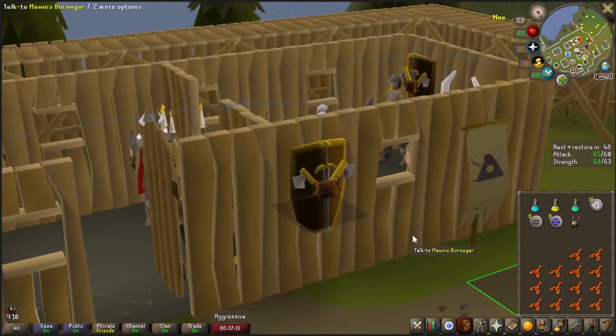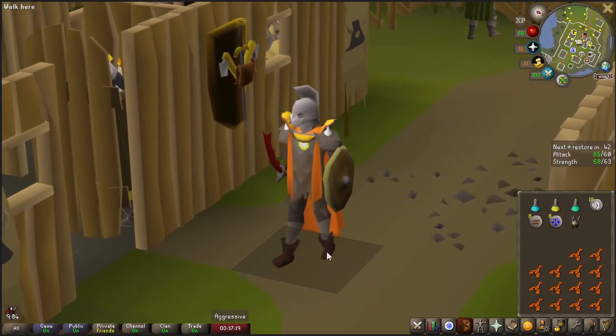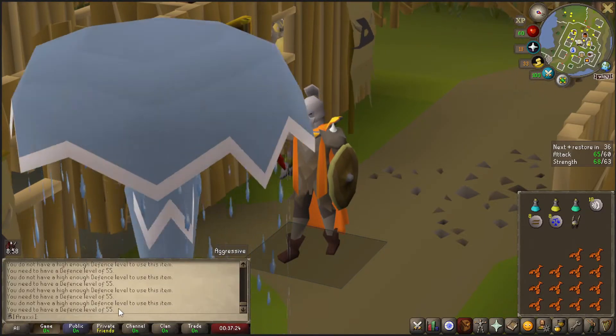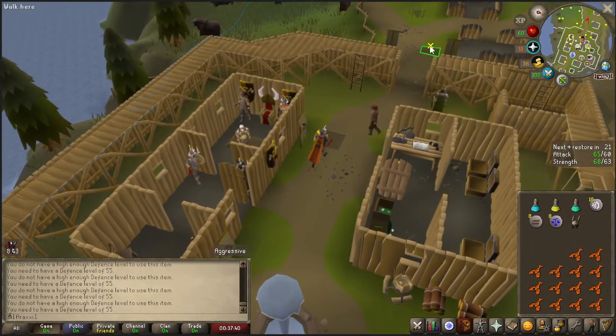Here we go — Iron Man helmet. No need to wear it anymore. Looks pretty cool, but... uh-oh. 55 defense. Oh my god. I didn't know you needed defense levels to equip it. Maybe if I click fast enough. Okay, whatever — let's go do some training then.